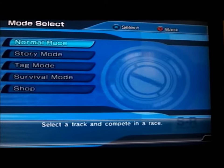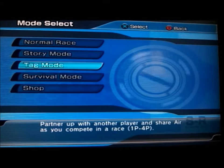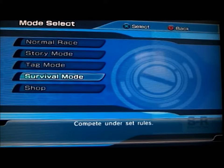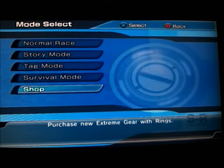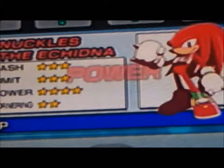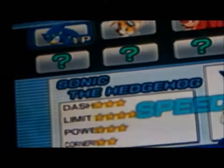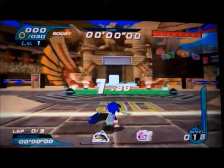As you can see, there's a normal mode, story mode, tag mode, survival mode, and shop. Normal race is just a basic race without story. Story mode is how the story goes. Tag mode is where you partner with a second controller and race. Survival mode is a battle-based mode. There's a shop where you can purchase new items and upgrade stuff too. The player selection has elements like in Sonic Heroes — Speed, Power, and Fly — and they all have different abilities and can choose different paths.